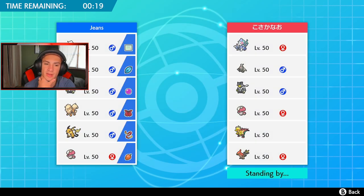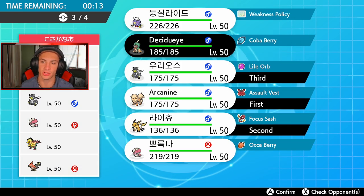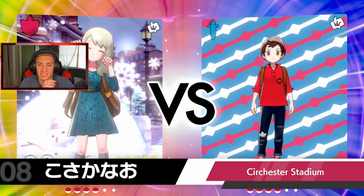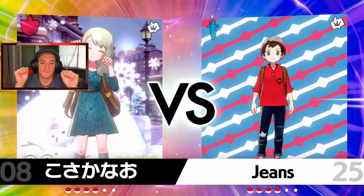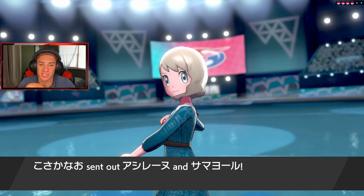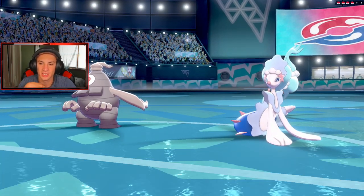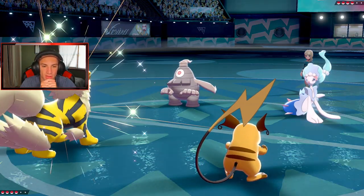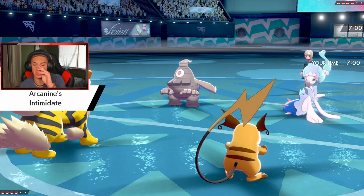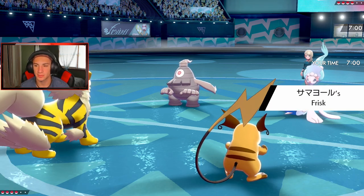I am going to lead Arcanine and Raichu, and bring Urshifu in the back with the Life Orb, then go to Decidueye and get cooking from there. We should be chilling - should be looking good. If not, then the third and final battle is going to decide if we get a winning record or not. I've been liking Urshifu a lot - the Water Urshifu with Aqua Jet is just such a nice combination. He is gonna roll Trick Room Mirror - that's totally fine. I'm gonna get that Intimidate off.